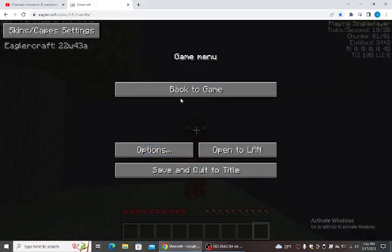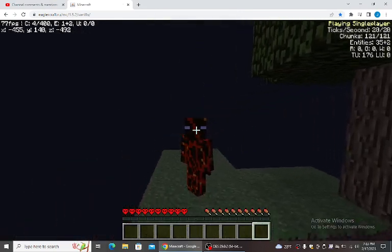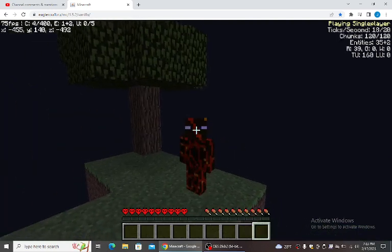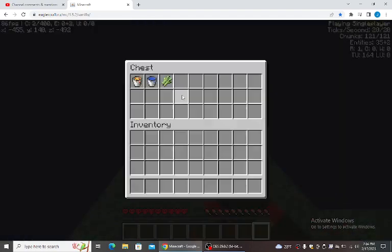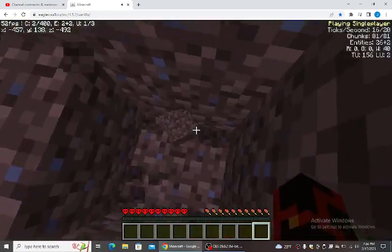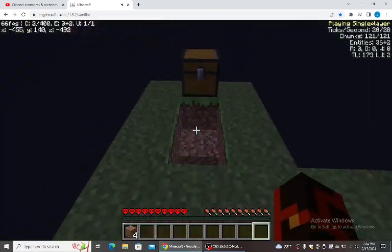Hey guys, welcome back to another video. Today we'll be playing something different — I'm choosing hardcore mode for skyblock. I think this would be interesting to switch up my channel a little bit, having two series going at once to get more subscribers. This would be a pretty cool play. The first thing we should do is make a cobblestone generator, of course.